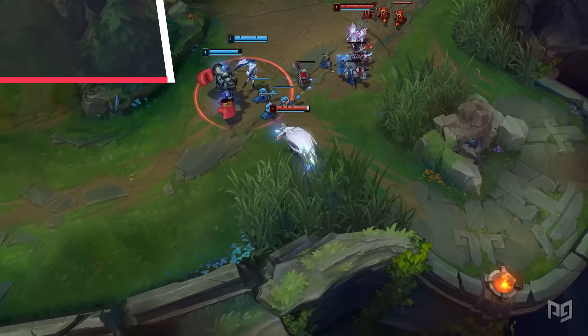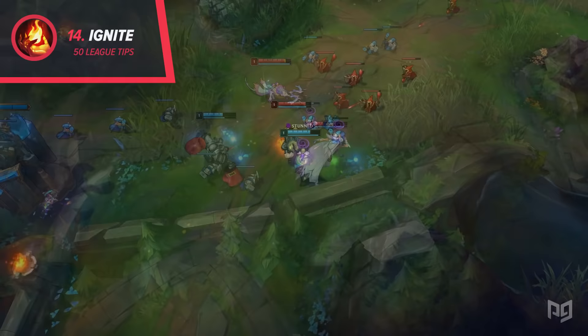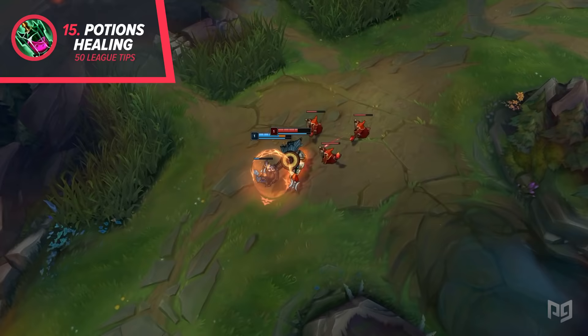14. Try to use your ignite as early as possible so you can keep vision on your target and lower the incoming healing. In the bot lane, the enemy ADC might use their heal during ignite, giving you the advantage in a 2v2. 15. Don't use potions unless you'll get the full value from the healing amount. This mostly applies to the early game where a potion can heal up to 20% of your health.